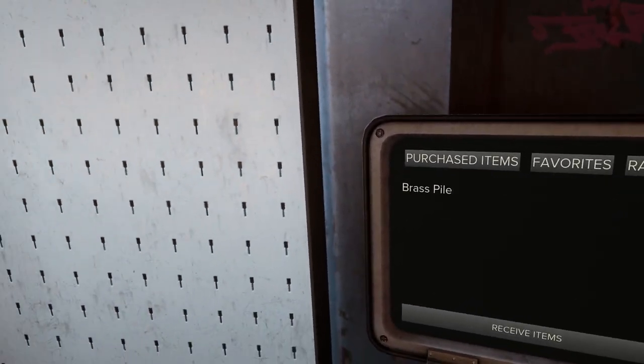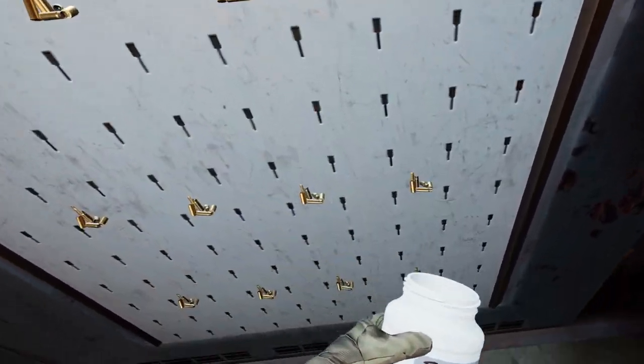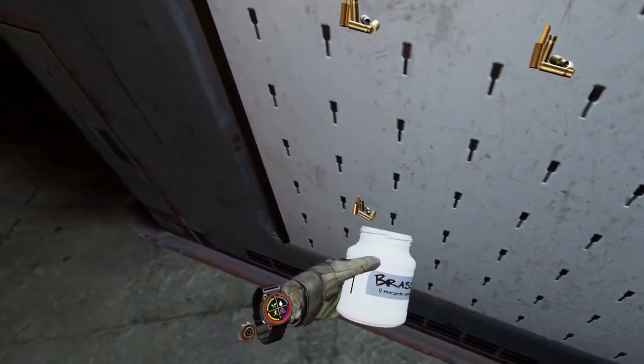If you buy a bunch of brass piles at the market, it can be a real pain to collect them all. So instead, grab a jar and you can vacuum them up instead of grabbing them one by one.